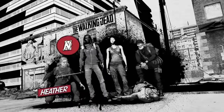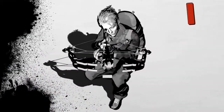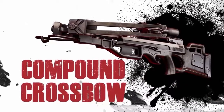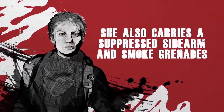Each of them — Heather, Aiden, Maya, and Grant — have skills and gear unique to their class. Heather, the scout, is your stealth expert. Like Dwight in the comics or the TV show's resident stealthy badass, Heather carries a compound crossbow that will eliminate enemies silently. She also carries a suppressed sidearm and smoke grenades, which are perfect for concealing your team's movement under fire.